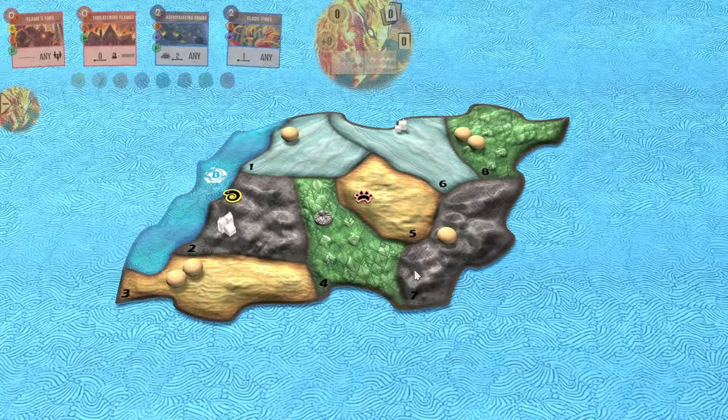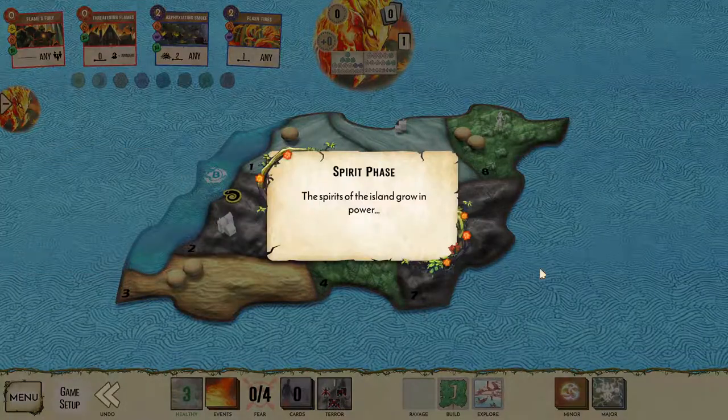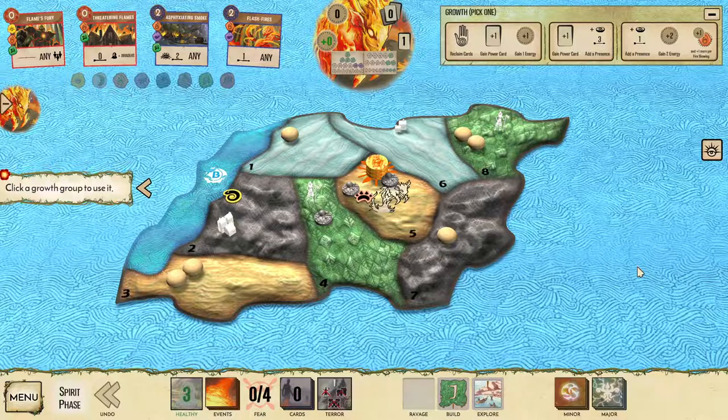We're going to be playing this game on board B. Boards A, B, and C all have similar strategies, while board D has a somewhat different strategy, so I'm going to focus on this one to get a better sense of what the spirit can do rather than looking at the board D strategy. If you want to see that, you can check out my speedrun guide — that one has more information on what you might do for that situation.